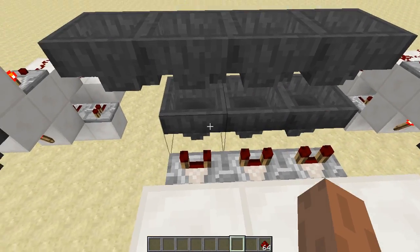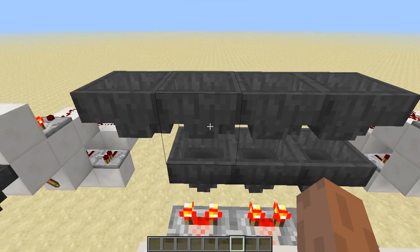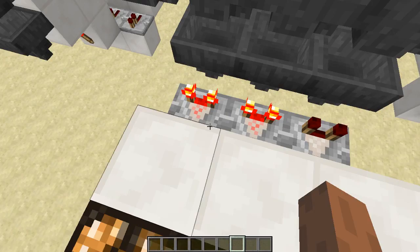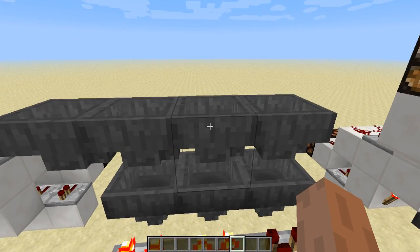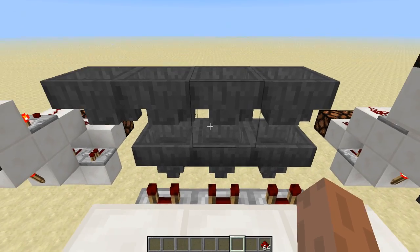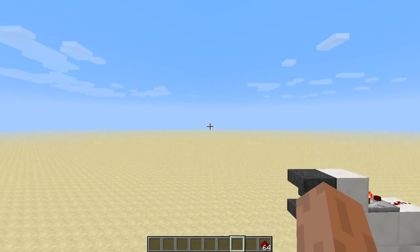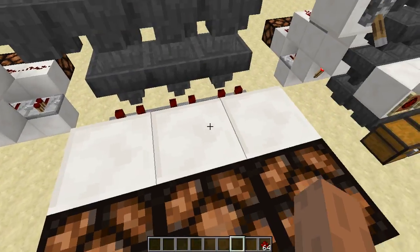Now if I were to introduce the redstone directly into this hopper, we will notice something different. It's going to feed a 50-50 split basically. So half the items are going to go into the hopper directly below, but the other half are going to be sent over here and then pulled down to this one. So we get 32 and 32. This seems fairly reliable in my testing. I did a long pipeline and introduced items at various spots, and it all seemed to follow the same principle.